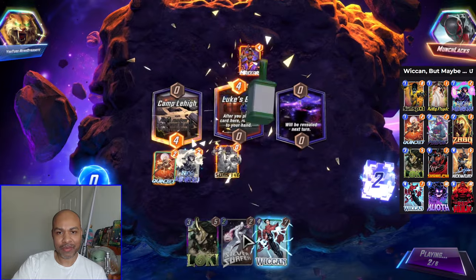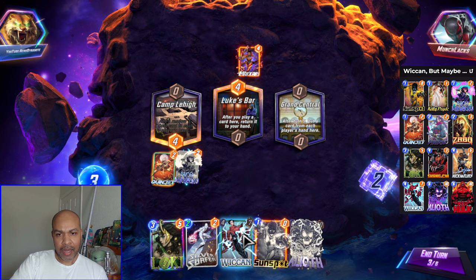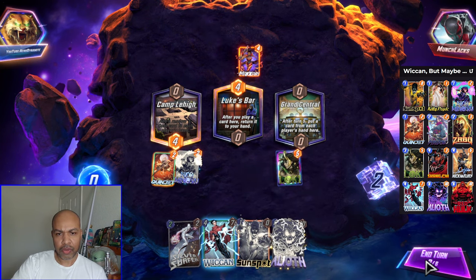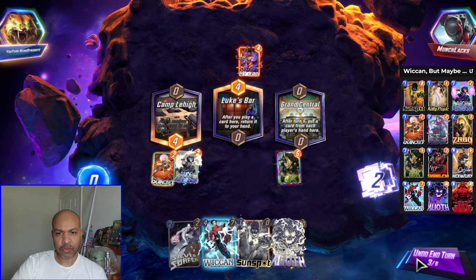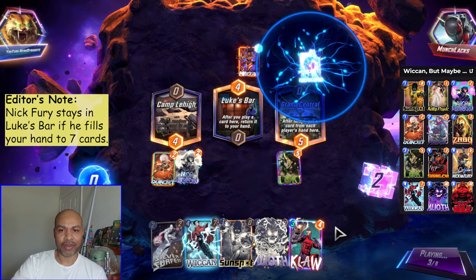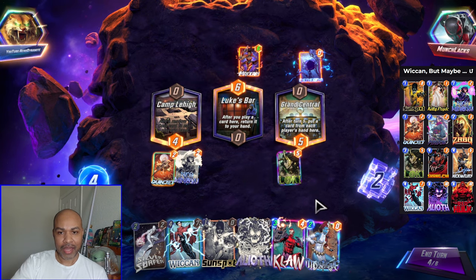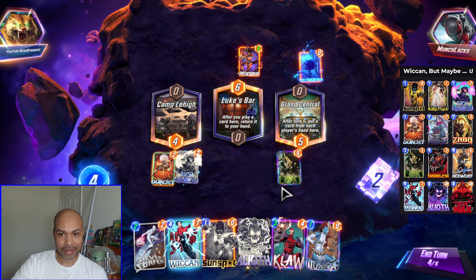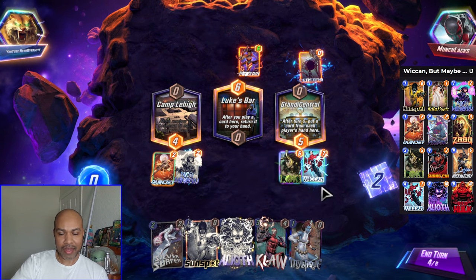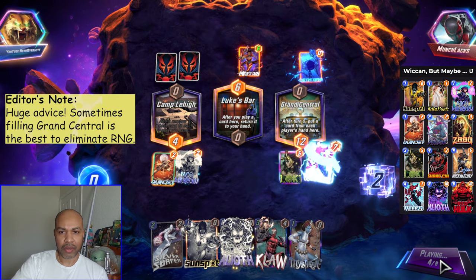We will see what the location turns into — Luke's Bar, that is no fun. I will play Loki to the right, and then that is where I will play Wiccan as well. I can't draw into Nick Fury. I can play Claw and Mystique, and then buff that with Surfer. I think I want to fill up right so I don't have something pulled that I don't want to.